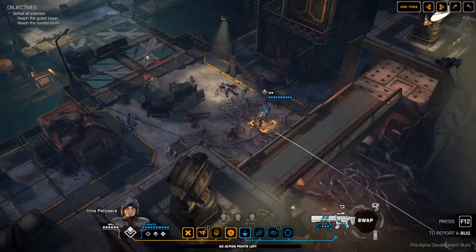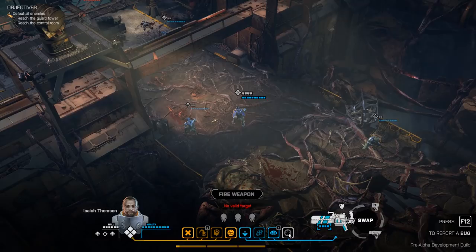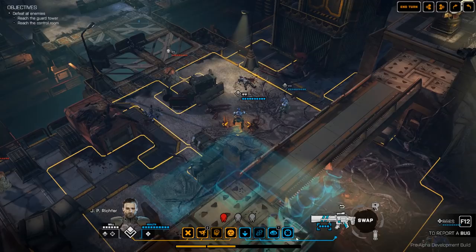Let's look at one more thing we can do. I'll bring the heavy forwards, though at the moment he can't target anybody — that will be changed later. If we select the assault and move him forward to this spot, we've got an assault who has a line of sight on this guy. You can see we've removed that lamp post over here — we completely destroyed it by shooting at it.